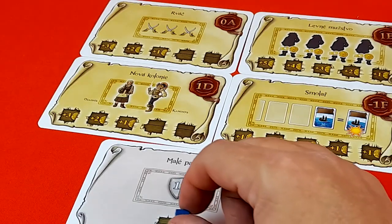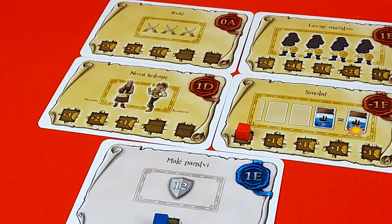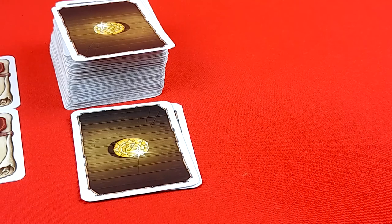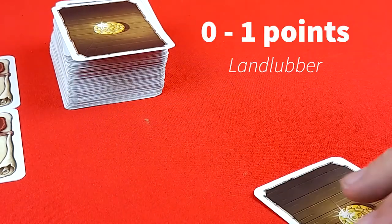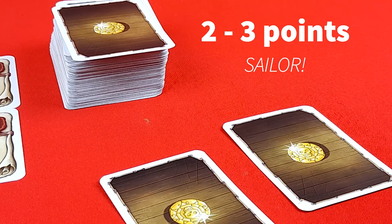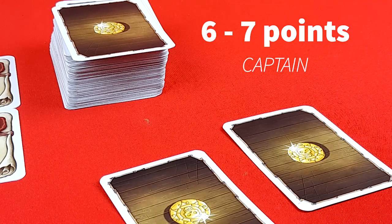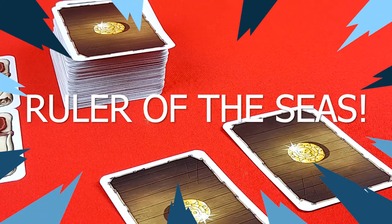Each contract only needs to be completed by one player in order to be considered complete. If the team is able to complete all of their contracts before time expires, they win. If not, they lose. If they do win, count how many cards remain in the time pile — each card is worth one point. Zero to one point: you're a landlubber. Two to three points: sailor. Four to five points: pirate. Six to seven points: captain. Eight or more points: you are the ruler of the seas.